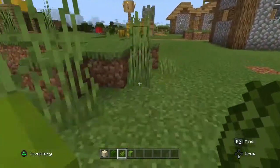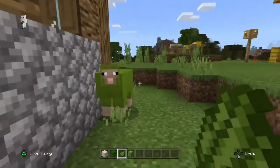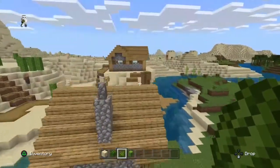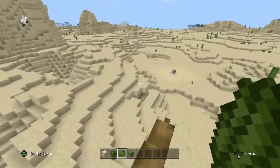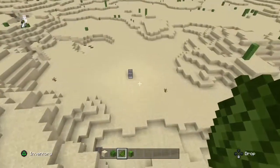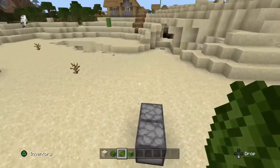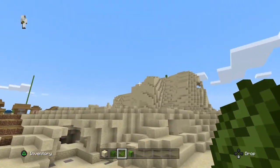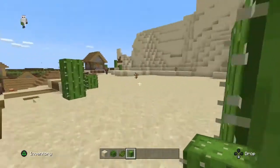Just press on the sheep to dye them green. And that's one of the reasons why cactuses are great — you can use them to make green dye, which you can use for a lot of things.